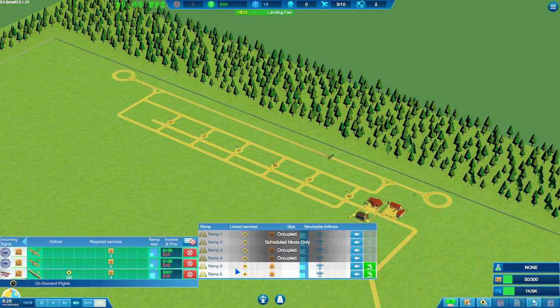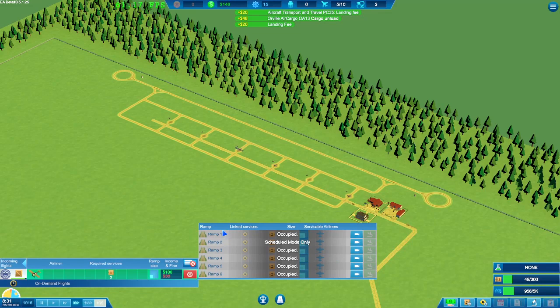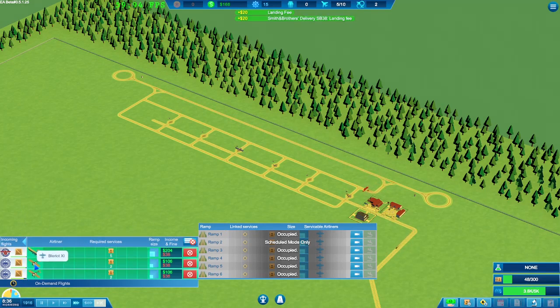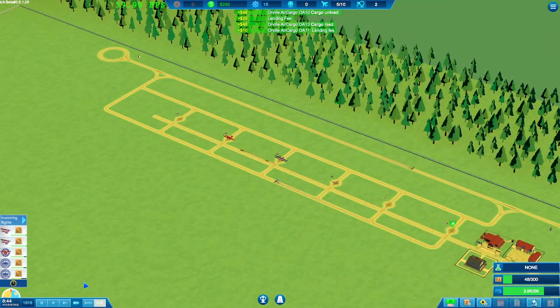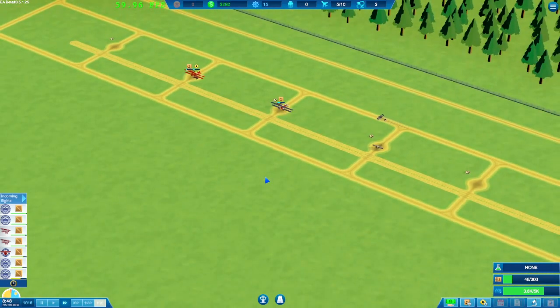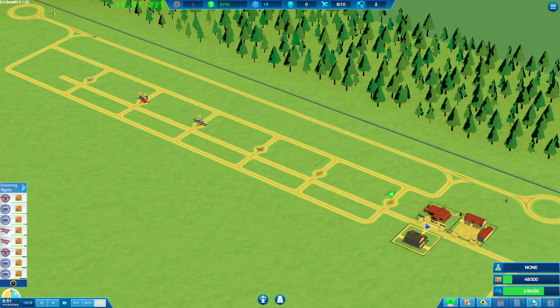This one will be worth 500 — quite a big one. At the moment I can't take any more, so these can build up, but they will run out so no big deal. Once planes leave we can do a bit more. As you can see, they're all working pretty hard. The cargo trucks are out, the fuel trucks are out. That's why I didn't want to make too many ramps — we need more vehicles.